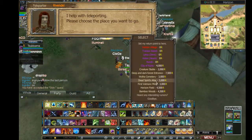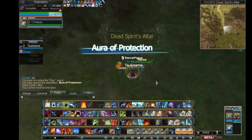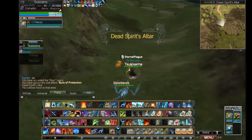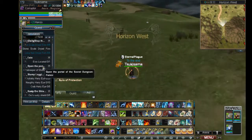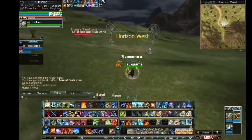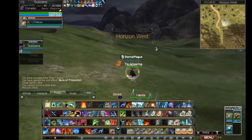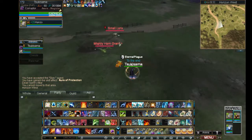We're going to go to the teleporter and we're going to go to the Dead Spirits Altar. Then we're just going to go up here where all the Lynx are. Looks like there's a whole field of them, and we're just going to hunt them down.